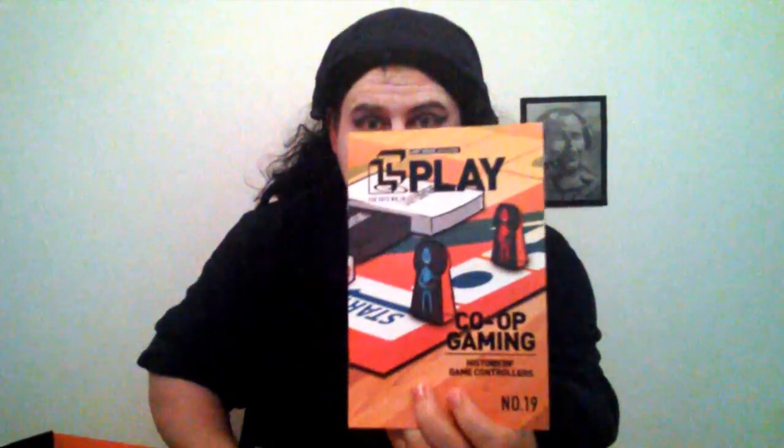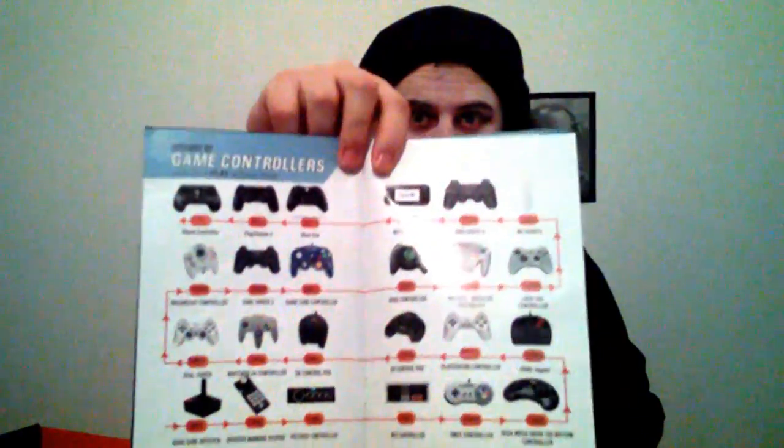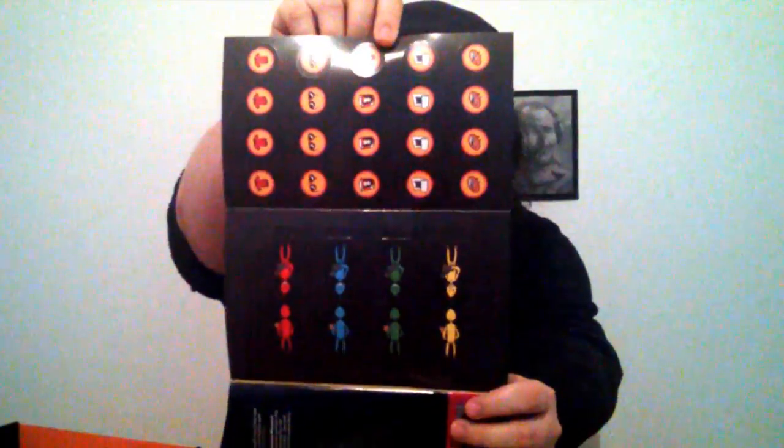Next we have a code for the game Firefly Online. If you want to redeem the code, you have to register on the website and then you can redeem it. Next we have the Loot Crate magazine. In this little leaflet we have a feature about the history of game controllers, information about how to enter the Mineworld design contest, and some little push-out figures and coins for our loot crate Crate Packing Simulator.